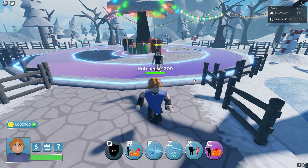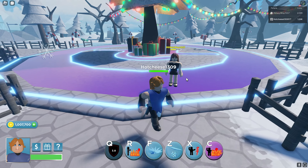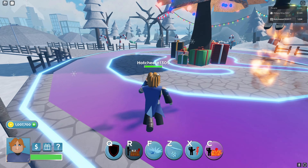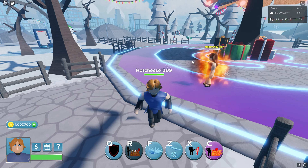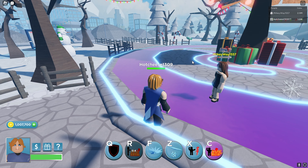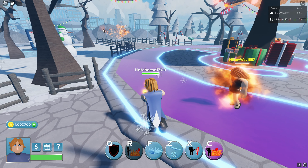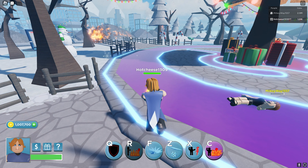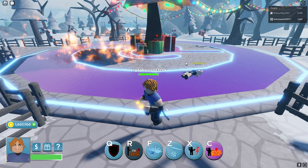Next we have R, which is fire summoning. You can summon fire towards anyone, anywhere, and it has quite a long range and deals a large amount of damage. As you can see, it's really strong — I think that's actually a really good ability.